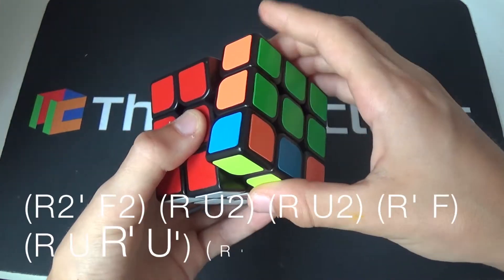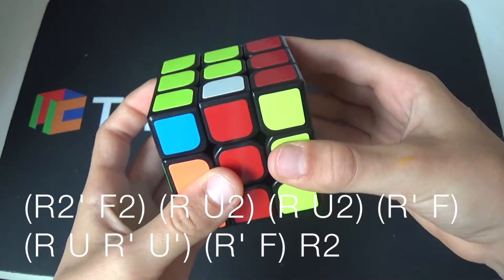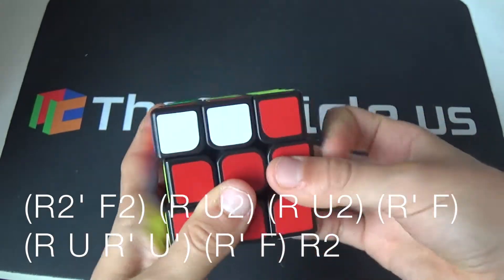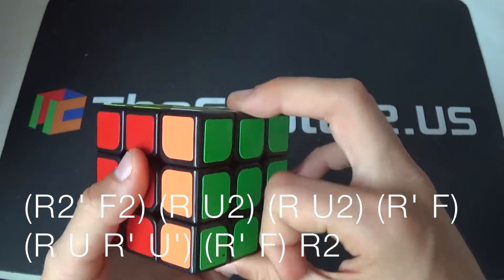And you go: R2', F2, R U2, R U2, R', F, sexy move (R U R' U'), R', F R2.